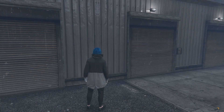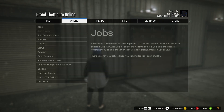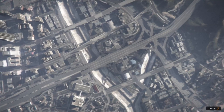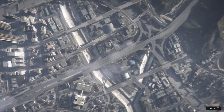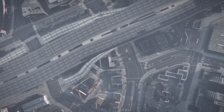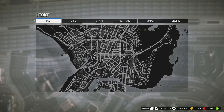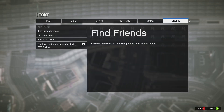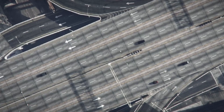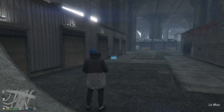Then go to online creator. Once you start going there, load in and then press the menu button. Go to GTA Online, select invite only session, and press OK.